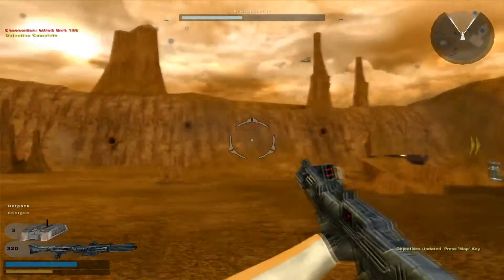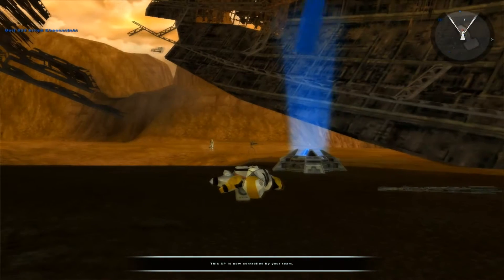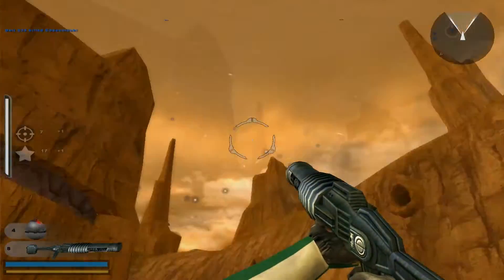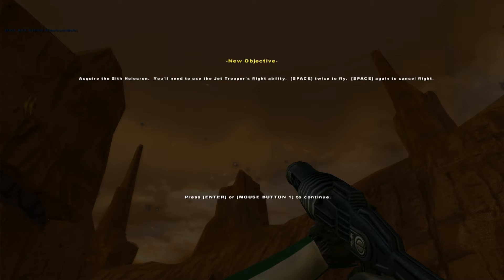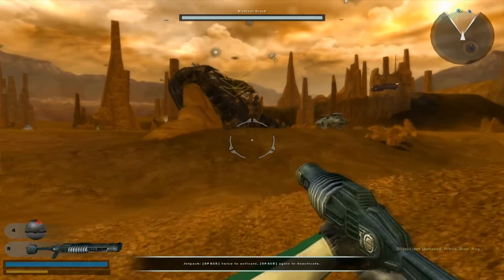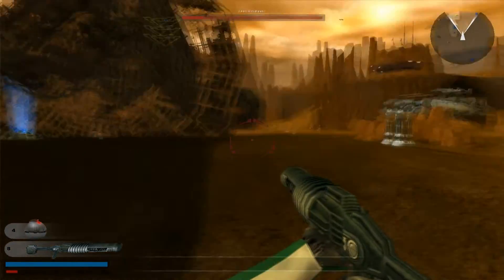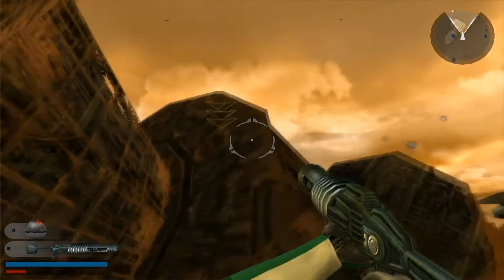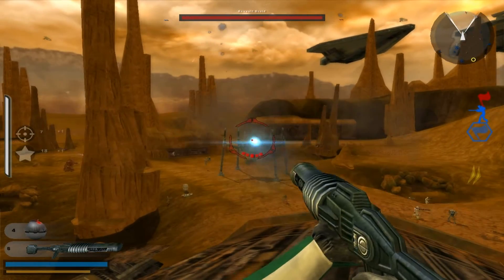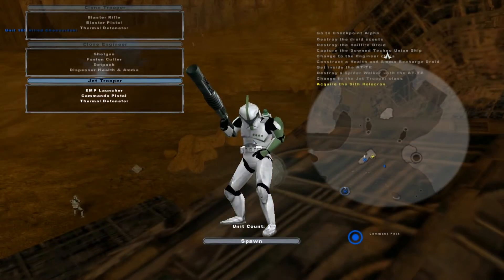I'll try and remember to be quiet so you can hear what's going on. I've got to get over here — switch to a jet trooper. Got sniped in the face. Now use your jump jets to get up there and acquire that holocron, and bring it back to checkpoint alpha. Press space twice to fly and space again to cancel. Where am I going? Press shift to run. So yeah, you're getting the idea of the basics here. We need to get up there to get a holocron — it's got a bit of a grenade launcher on this class I think. Sniped again. This game's harder than I remember.